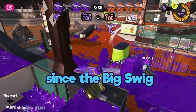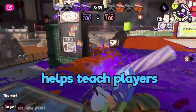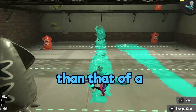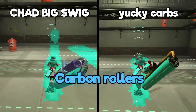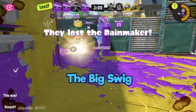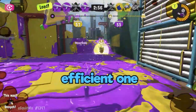On the other hand, since the big swig lacks killing power, the vertical flick helps teach players to aim. The vertical flick is even harder to hit than that of a carbon, since the carbon roller's flick is wider. It also rewards players who stay alive, so the big swig is somewhat of a natural tutorial, albeit not a very efficient one.